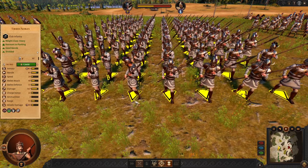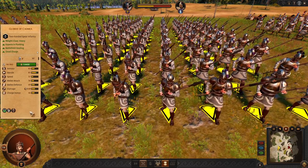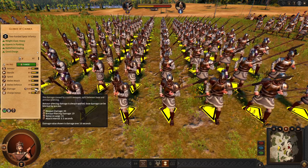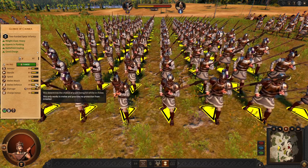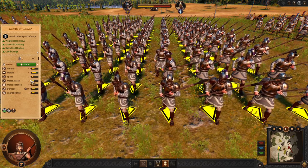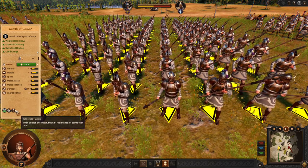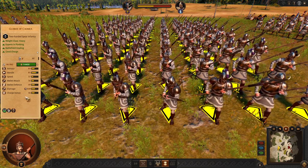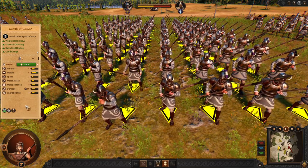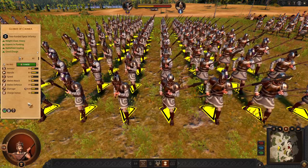Next we have our heavy chargers, the Guards of Cadmea. They have instant charge and a pretty strong weapon. They are quite defensive so they are able to survive. They will delete low-tier units, no problem. If you can manage to heal them up and charge again it's even better. So this is your heavy shock cavalry.